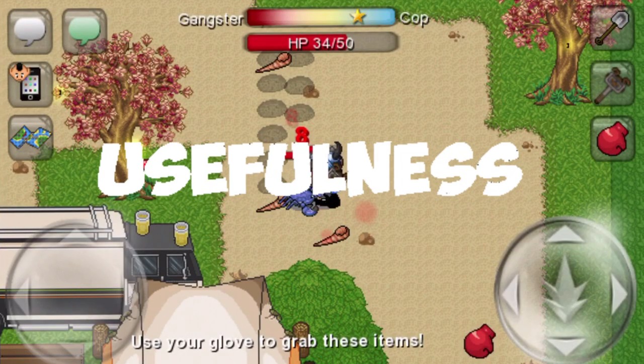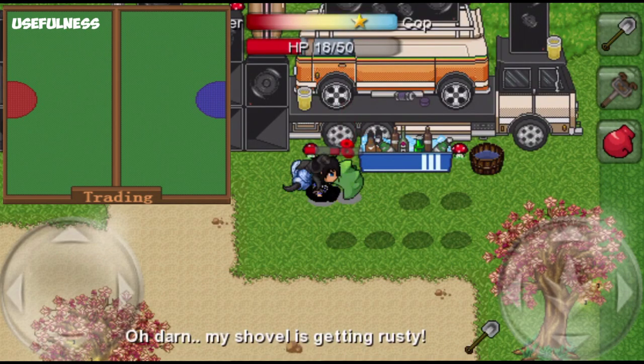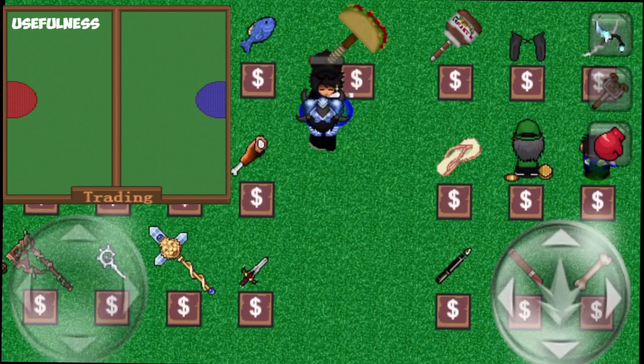Starting off with usefulness, I think it's pretty obvious where this item is going to land. Bunnyhammer doesn't look like anything that'll be doing a lot of damage and that holds true. It deals 8 damage and has the normal hammer attack speed which is generally described as slow.